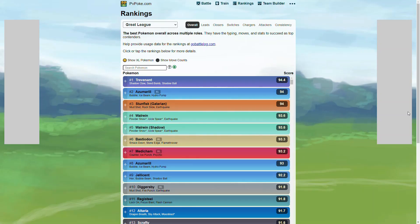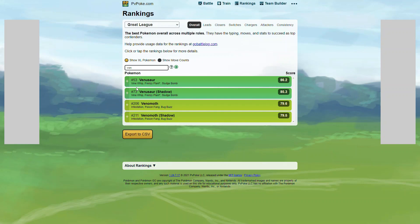Now for PVP tips: in Great League it's going to be rank 53 with the non-shadow form and rank 73 with its shadow form. In Ultra League it's going to be rank 16 in its shadow form and rank 31 with its non-shadow form. And in Ultra League Premier it's rank 29 non-shadow and rank 30 shadow.